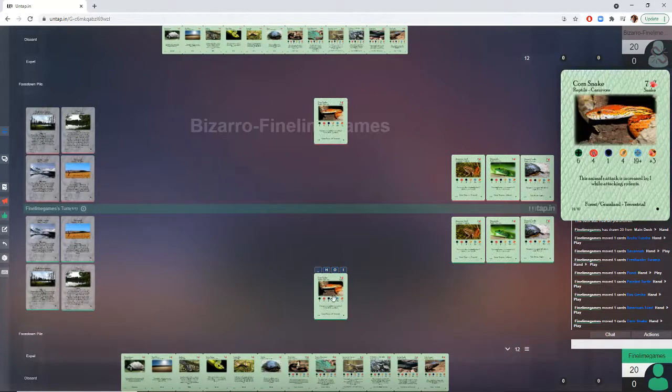Next up we move to a bit of an attacker — the Corn Snake. Again, 7 cost for plus 3, just like the Painted Turtle, so not a great forager, but you could use him in a pinch. It definitely shines more as an early game attacker with 6 health, 4 attack, and 1 defense. Again, slow at 4 speed. The Reptiles and Amphibians are the slowest faction.